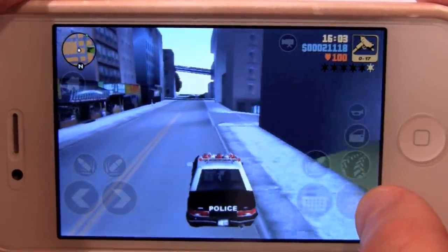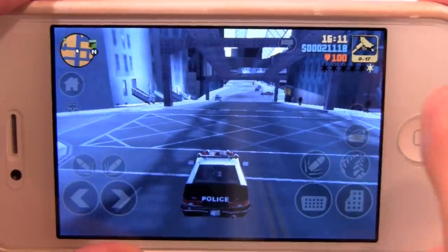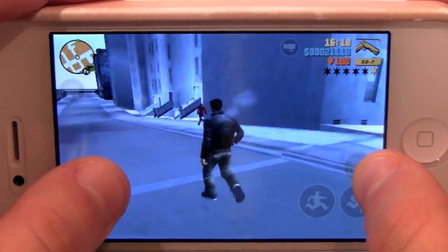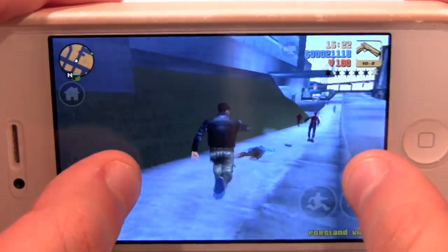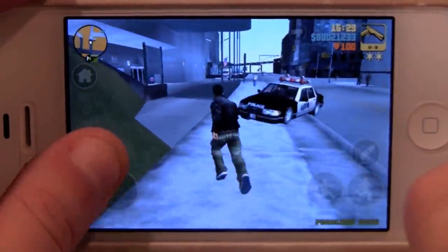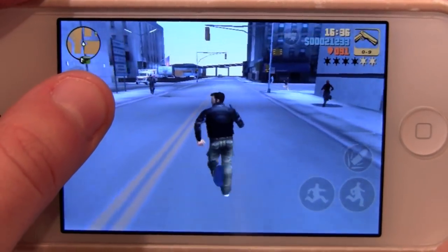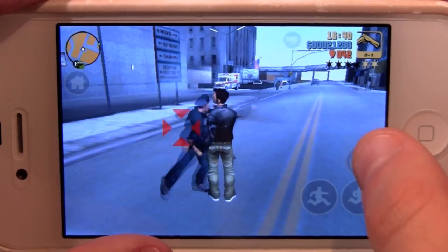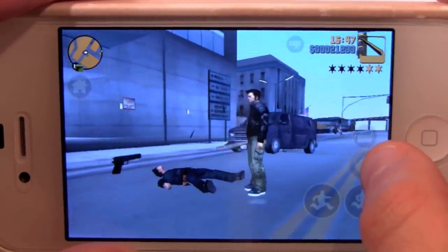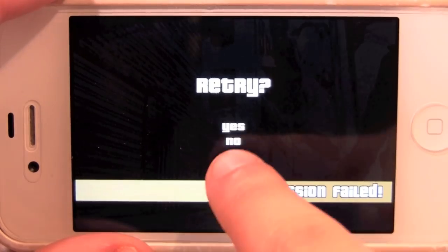Let's get a mission going — actually, screw missions, let's just kill people and get a wanted level. So let's run around. A cool thing about the touch controls on the left is that it's not just a fixed joystick down there. If you touch up here, your joystick will start there — and that's only for on-foot controls. You can pretty much customize every aspect of the controls. The game just runs smoothly. With five health left — dead. Off to the hospital.